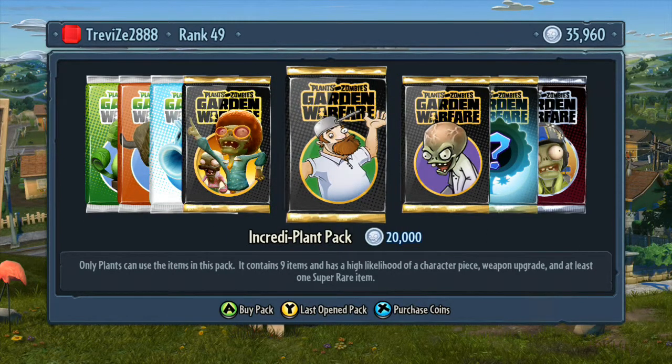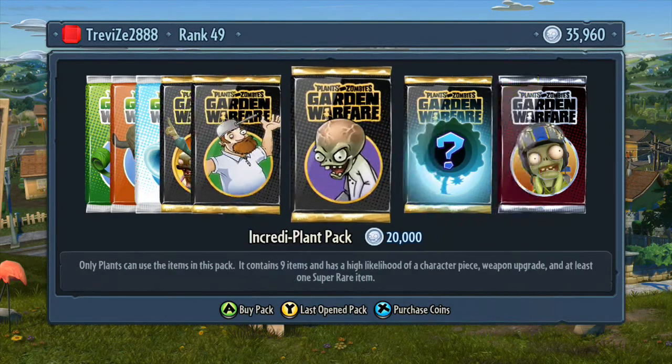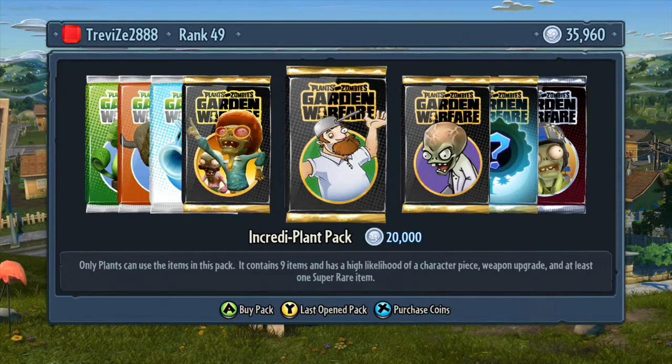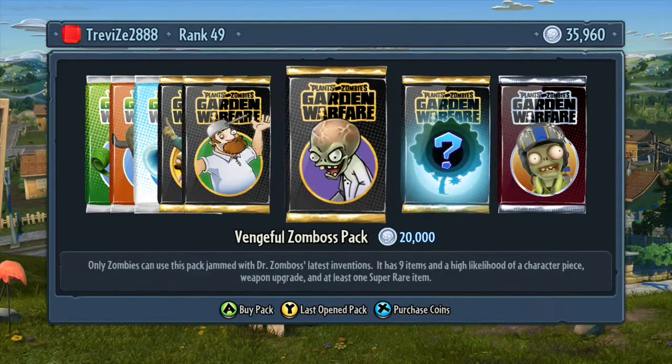The Incredible pack is basically plant-only items with a high likelihood of a character piece or weapon upgrade and at least one super rare item. Then you've got the Vengeance on Boss pack, which is pretty much exactly the same but for zombies. So if you've got a preferred team you can go for one of those — they're probably just as good as the Supremium but specifically for one side or the other.